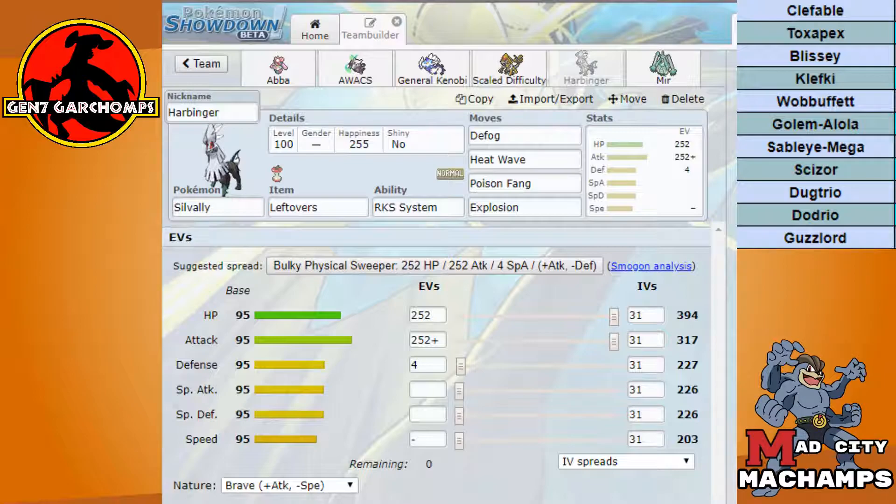For coverage moves on Silvally we're using Heat Wave — mainly for Scizor — and Poison Fang. Poison Fang is one of my key checks to Mega Sableye, since we obviously can't Toxic it and we need to get it out of commission as quickly as possible. He only has access to Heal Bell through Blissey, and I don't think he'll bring it this time. My thought is: get the Poison Fang 50% chance to toxic, and because it sees Normal-type Silvally, he's very likely to switch Sableye in — and we trick him right there.